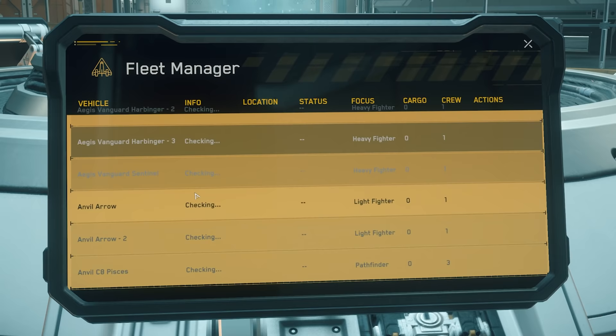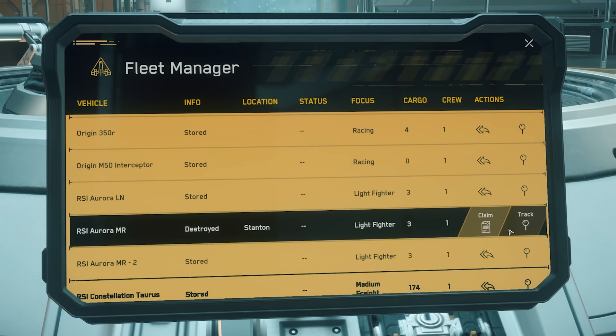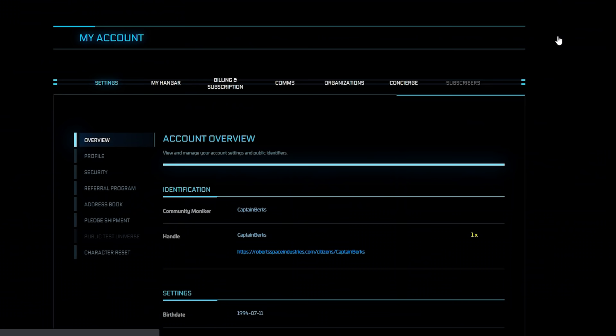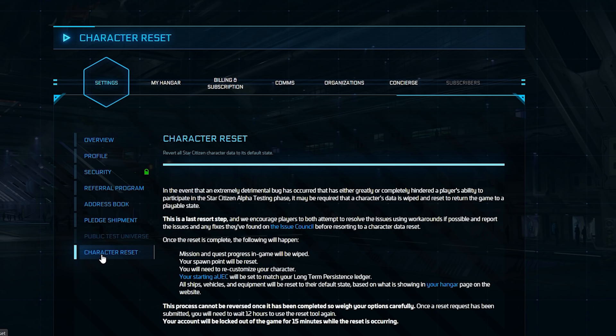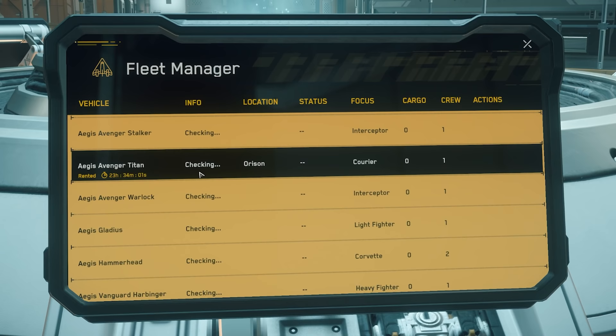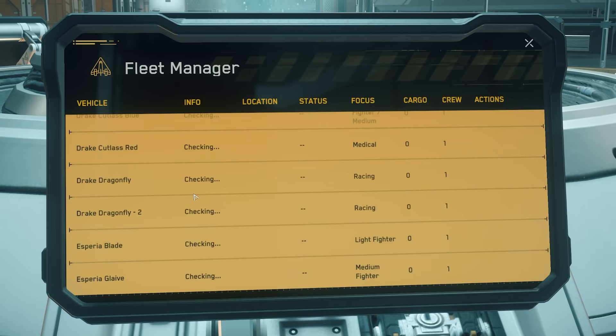Head down to the console — you'll see that our ship is destroyed and we need to reclaim it. If after pressing Claim your ship isn't actually claiming, there's a bug where you'll have to go to the website and reset it. Resetting your account doesn't affect your money or reputation — it's also a good fix for numerous bugs. Go to the website, top right click Account, click Settings, bottom left you'll see Character Reset, scroll down and click Reset Request, type in why you're resetting and your password to confirm, then wait about 15 minutes.